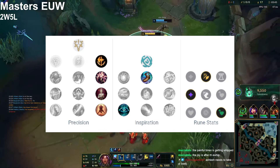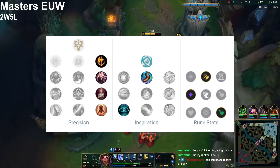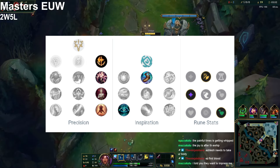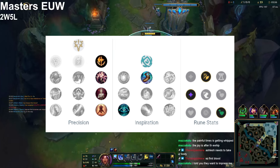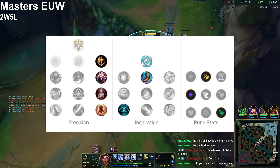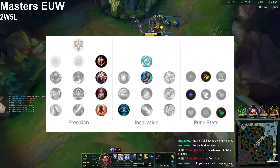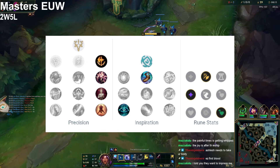For your runes on patch 14.10, you're gonna go Conqueror — it's a great rune, make sure to abuse it. After that, Presence of Mind is my go-to because it's so powerful, though Triumph is also a great option. If you're not struggling with mana, Triumph is the way; if you are struggling with mana, Presence of Mind will solve that issue. After that, go Bloodline and Last Stand.